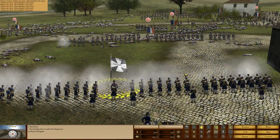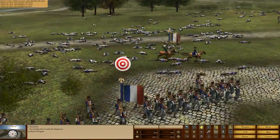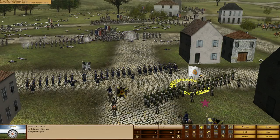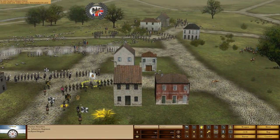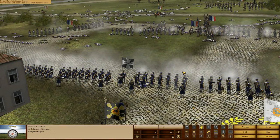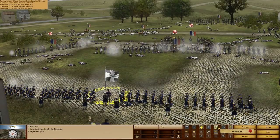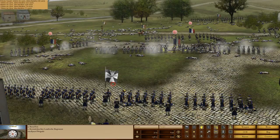Just look at all those French dead all over the battlefield. They've certainly taken a beating trying to get into the town. However, they absolutely outnumber us — there's no way around that. All I'm trying to do now is get the time to run out so that we can win. Let's get a volley fire off and see if we can break the will of the 22nd M. Deligne, 2nd Battalion, Brigade de Puyo. Boom. Nice losses on their right flank.